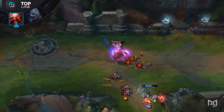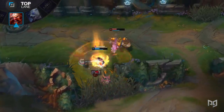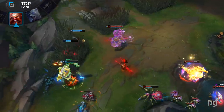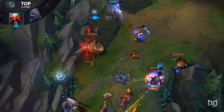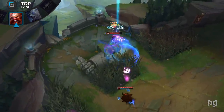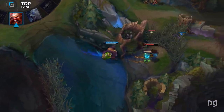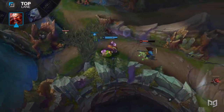Gragas doesn't really have any issues activating Phase Rush as his bread-and-butter combo utilizes three instances of damage — his E, Q, and a W empowered basic attack usually spells the end of a Gragas trading pattern, and after activating Phase Rush, he can now zoom right on out of danger. This also means that Gragas is actually much harder to gank. If you approach from behind him, he can body slam you, hit you with the rest of his combo, and immediately book it towards his turret while you're stunned. Ultimately, you're giving up a little bit of burst damage, but in return, you're going to be much safer and much more mobile while playing Gragas.